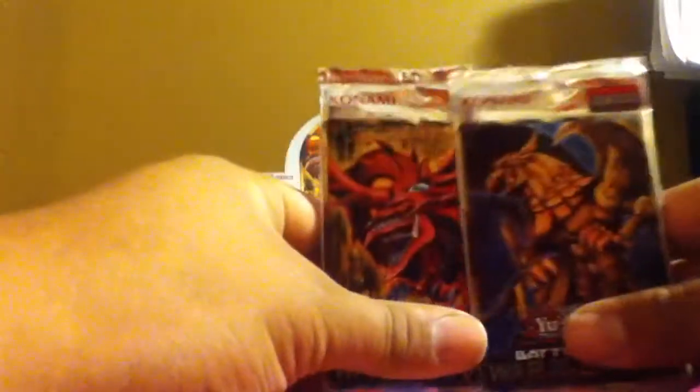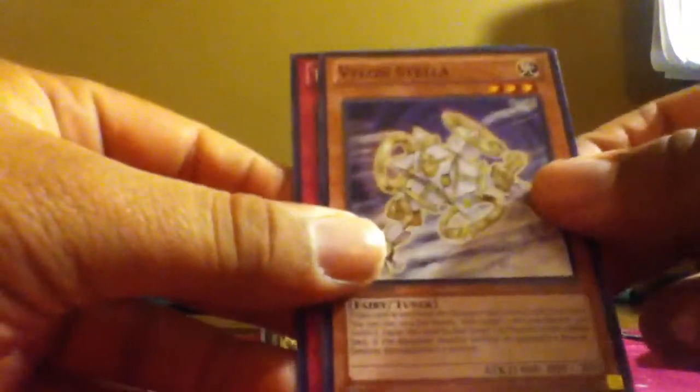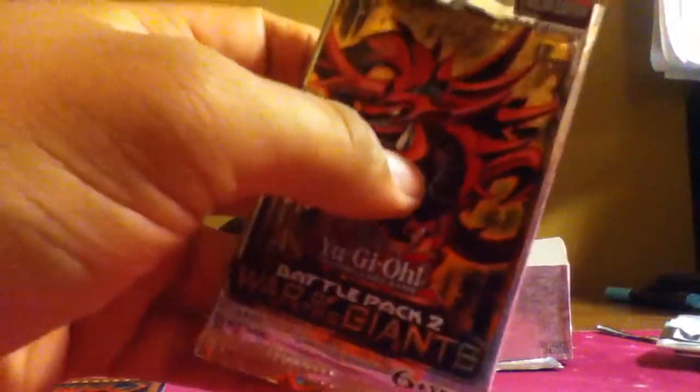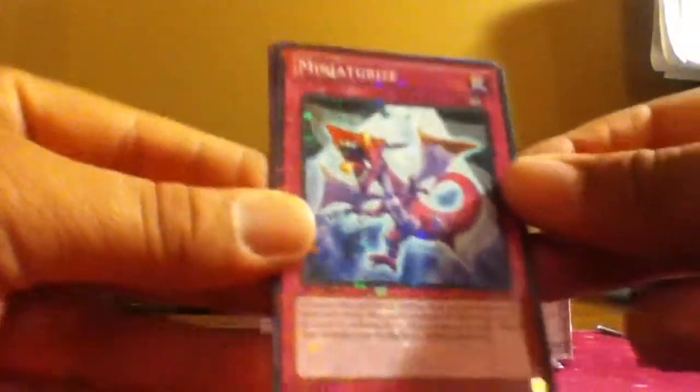All right, last two packs. Start with the right one. Eagle Boost, Splendid Venus, Evil Hero Malicious Edge, Vylon Stella, and Time Machine. Nice. All right compadres, last pack for the Battle Pack 2 War of the Giants. Still looking for one more god card, hopefully. Moment of truth: Zero Gravity, Miniaturize, Graceful Charity, Dododobot, Necro Gardner.